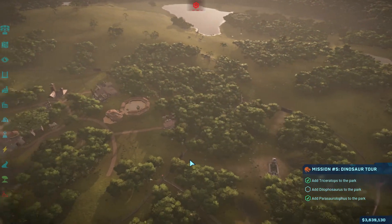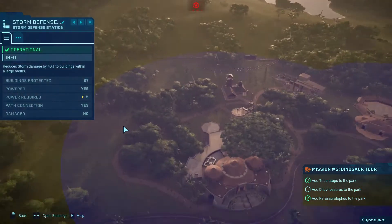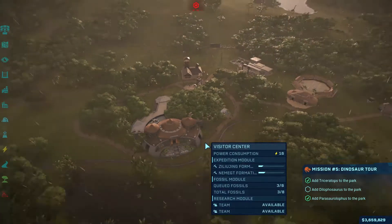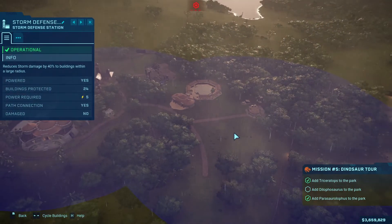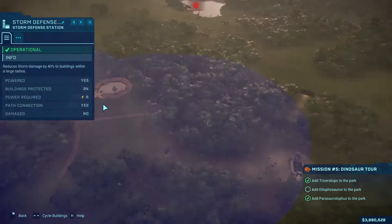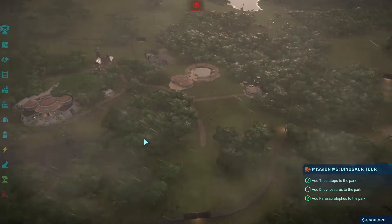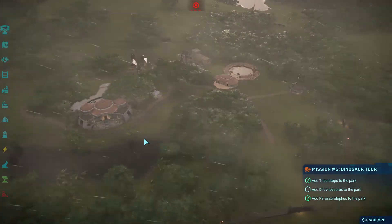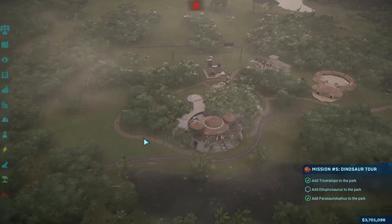I have a storm warning coming in, but I think I've got storm coverage here — yeah, looks like I do. That one covers my raptor pen if I remember correctly. Yeah, it does. So everything is good there.